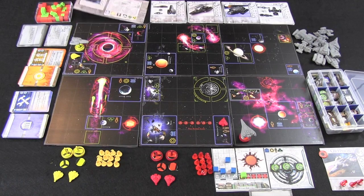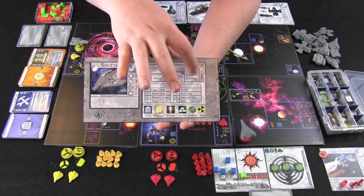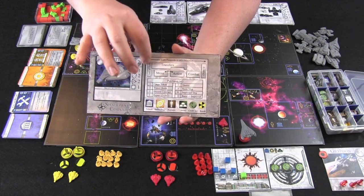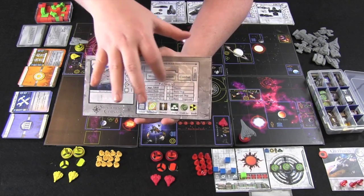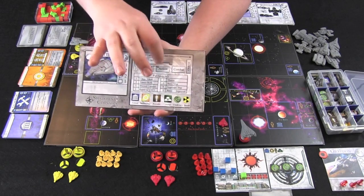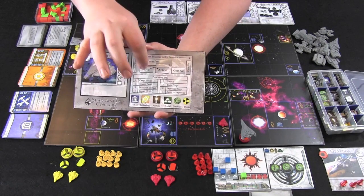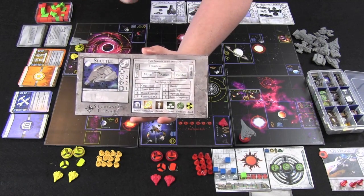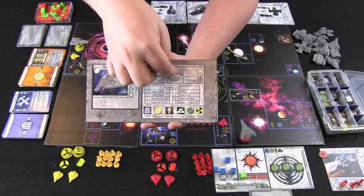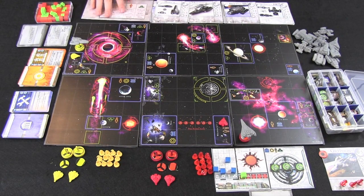A player's turn starts with the red player, who has options of doing various different things. A turn can be represented by a diagram showing: always start of turn, then various things in the middle — which always end with combat and cleanup. During the middle portion of your turn, you can do movement or action in either order. While moving you can do transfers, and after or before your action you may do transfers, but you may not do any transfers during your action.